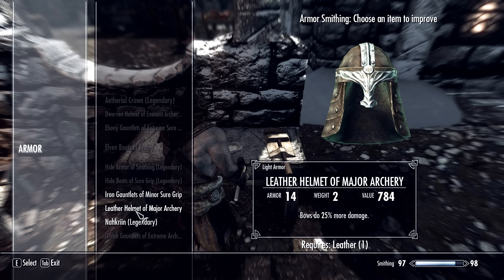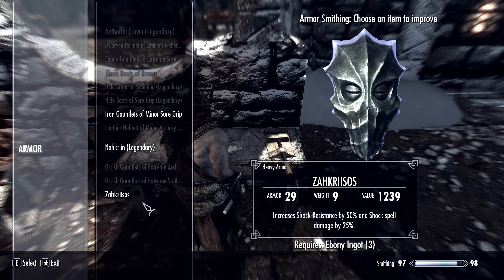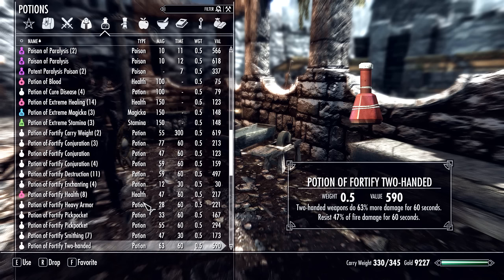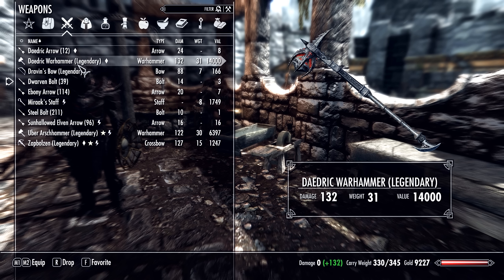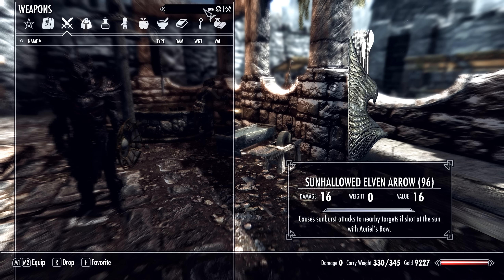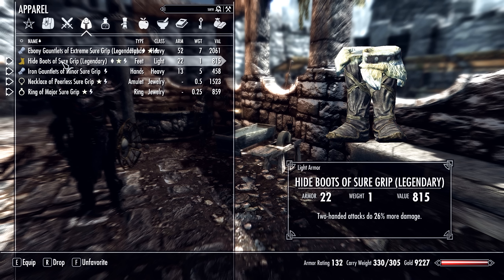A Leather Helm with Major Archery — yes. Because when I'm wearing that, I wear it when I do my archery. Now let's see what we did. The Uber Arshama is at 122. And the Daedric Warhammer is 132. Good — that's 10 more. And then of course if I have my Suregrip stuff on, this makes a big difference.